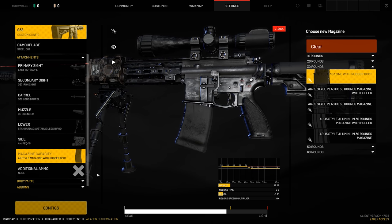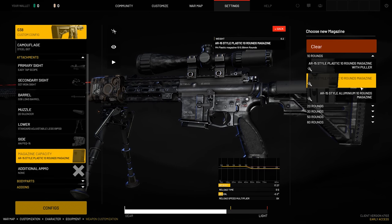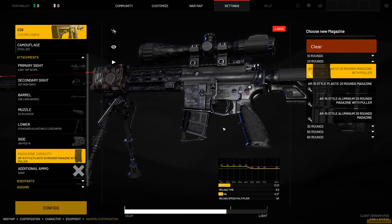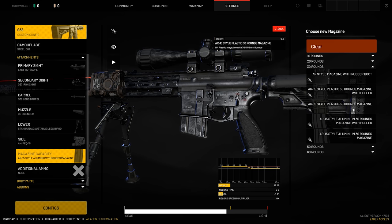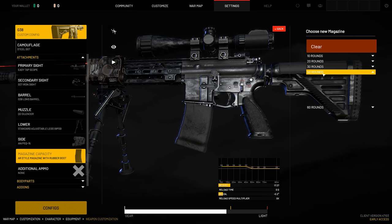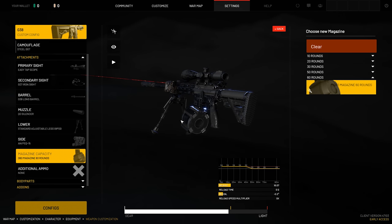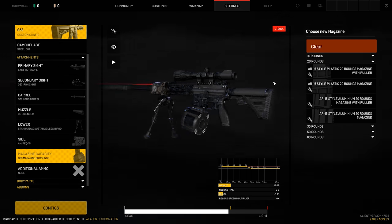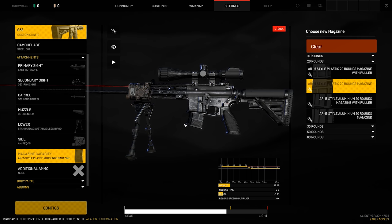And then finally within the attachments, we have magazine and capacity. We have 10 rounds plastic with puller, plastic without the puller, aluminum; 20 rounds with puller, without the puller, aluminum with the puller, without the puller. And then the same kind of deal with the 30 rounders, except you also have the rubber boot 30 rounder. And then of course you have your insane 50 rounders and 60 rounders. Just a reminder — this is all available in early access, but closer to release you're going to have to start earning these. We're going to stick with a 20 rounder without the puller since we're running a DMR setup.